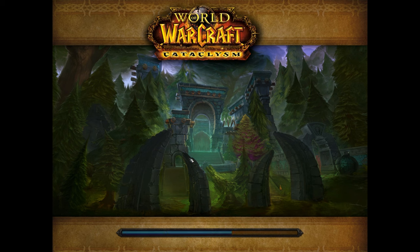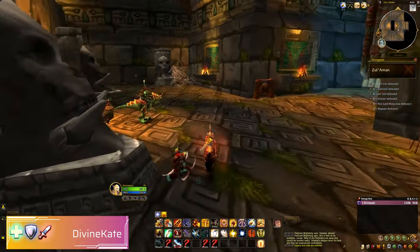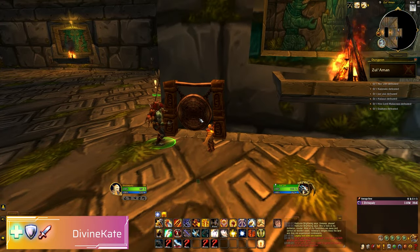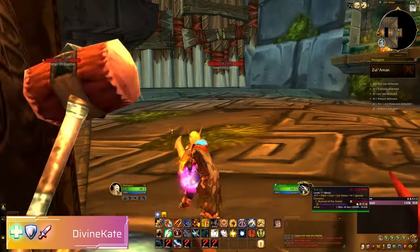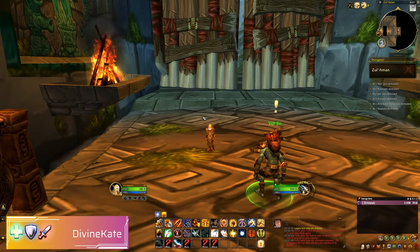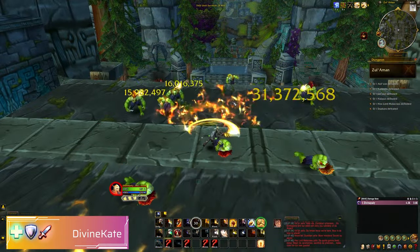You need to make sure that the dungeon is set on heroic — it is only available on heroic. Once inside, you'll want to go and talk to Zul'jin. This will start the timer, open the gates, and let you do the dungeon. This gong can be quite glitchy. It only requires one click to engage, so don't spam it — just click it once and wait for the RP to happen.